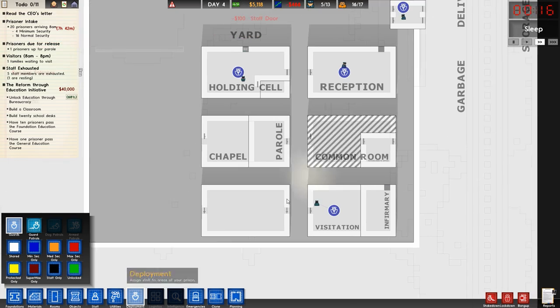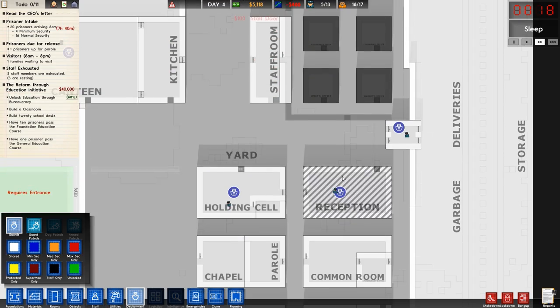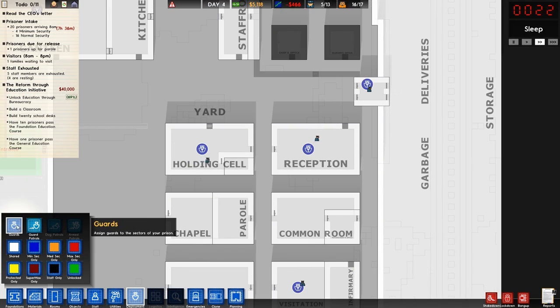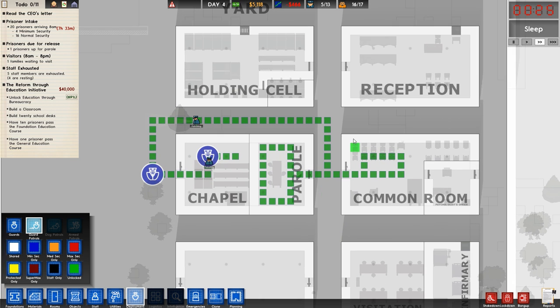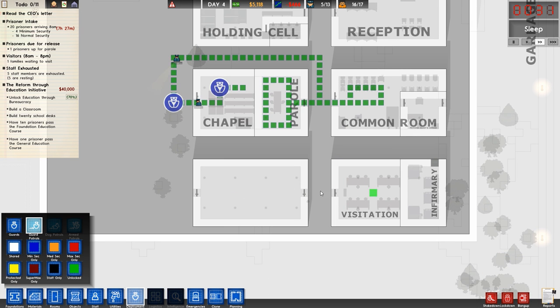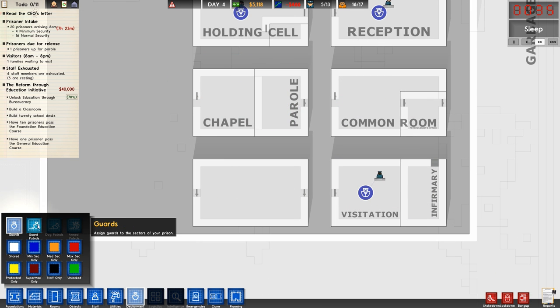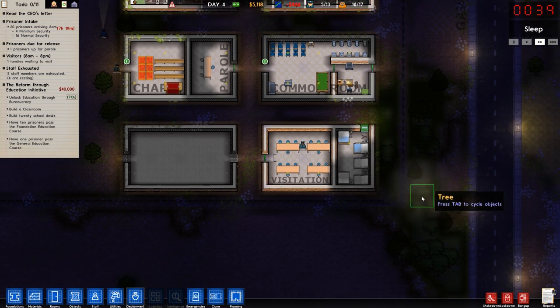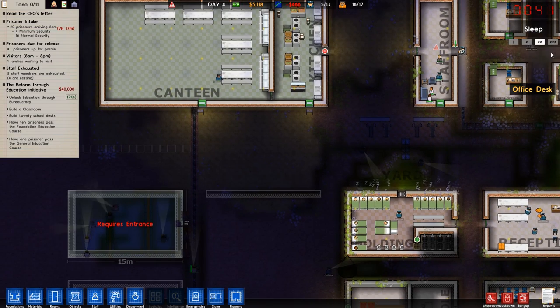We do have deployments up, so our people are nicely stationed. Guards - I have a couple of patrolling guards here, just to go through both the common patrol and chapel, which seemed like a good idea and a nice balance to the station guards. Thinking I might send one on patrol into the infirmary, but we don't really have any use of it yet, so that'll probably just do for now.